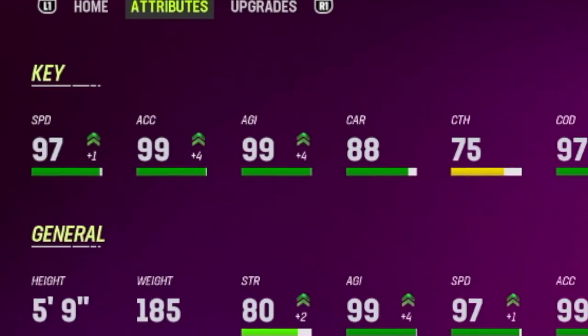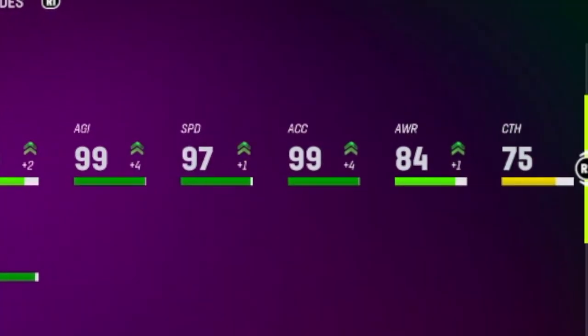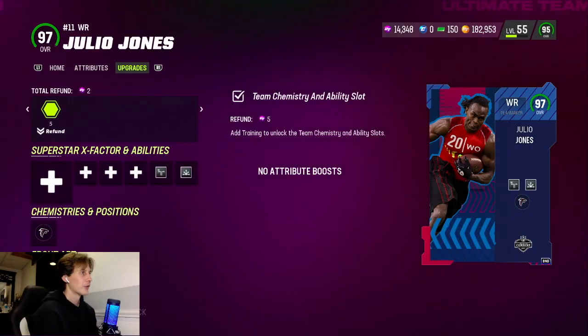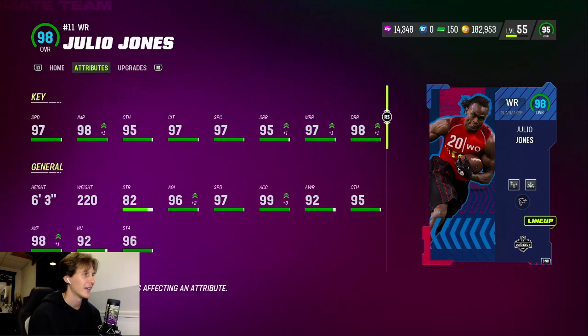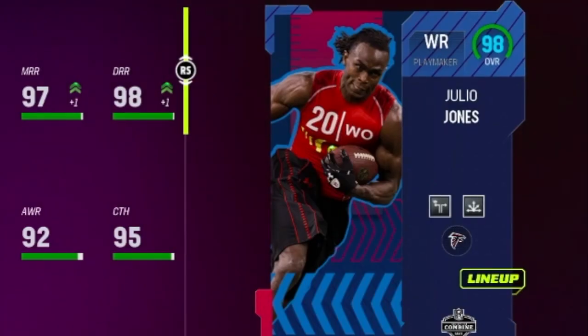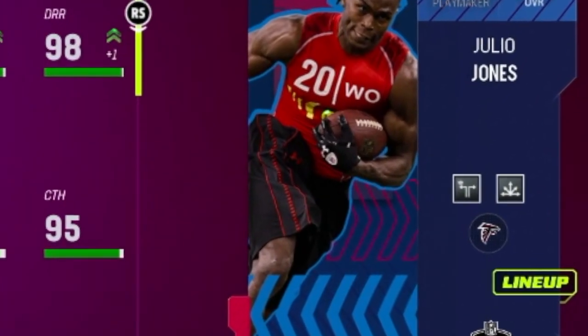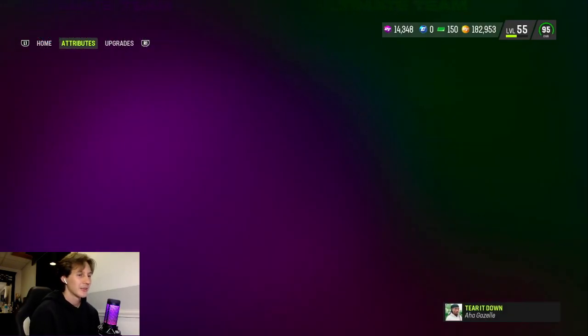Devon A-Chain. Man's got 97 speed, 99 accel, 99 agility, 97 change direction, 95 break tackle on my squad. And of course, we all know the man Julio Jones. He's got 97 speed, 98 jumping, 97 catching in traffic. His route running is spectacular. That man's wearing those early 2000s basketball shorts at the Combine. That's crazy. But we're going to test out these cards, man — see what they can do.